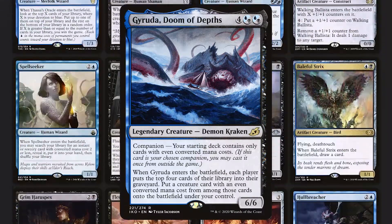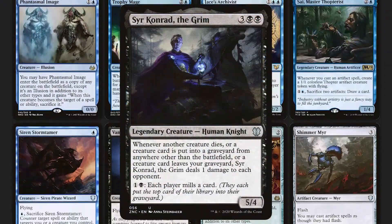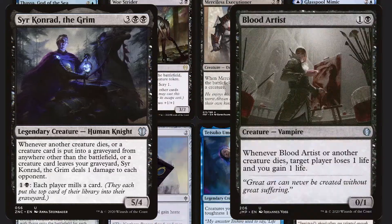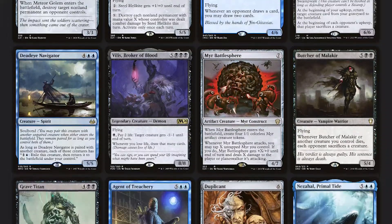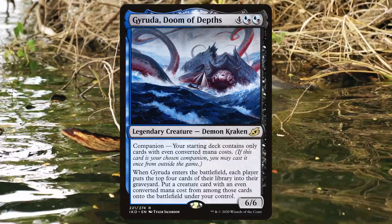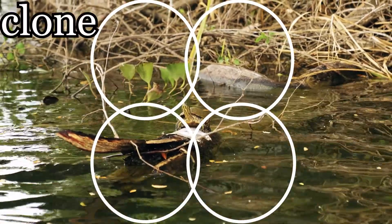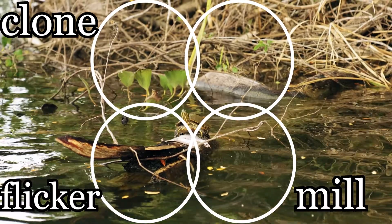For value creatures, or anything you're not hoping to flip off Gyruda, you might as well run odd CMC ones if they're much better than the even CMC ones. If you are hoping to flip it off Gyruda though, only run the even CMC cards. Gyruda works as the commander for many archetypes, and there's a lot of overlap between them. The four main archetypes are Clone, Flicker, Mill, and Big Stuff.